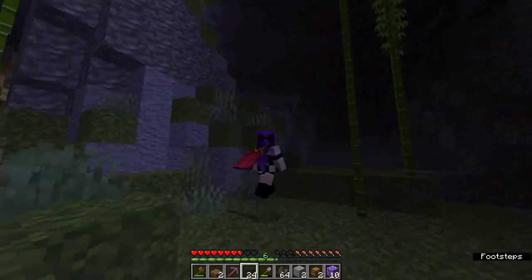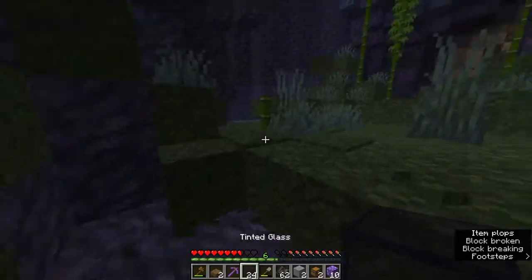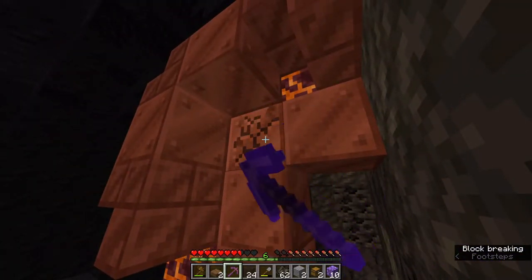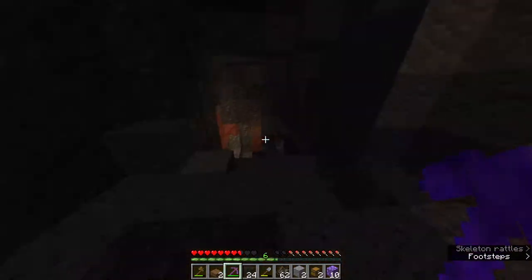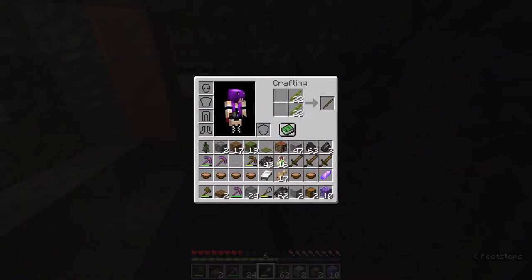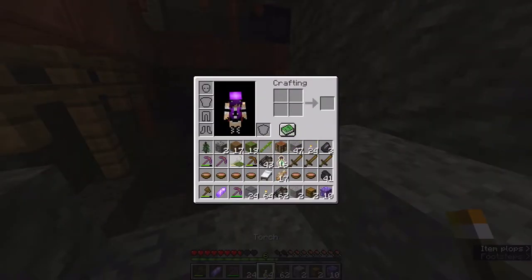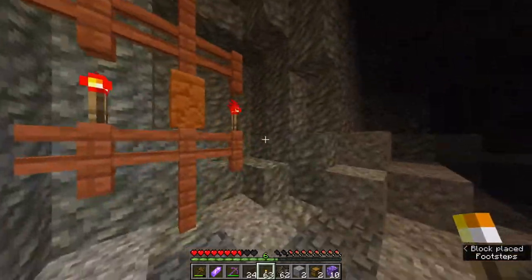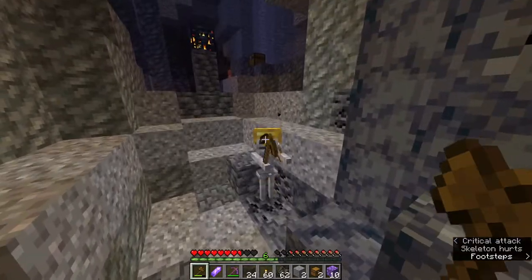There's a bunch of copper over here and more coal as well. I have dynamic lights on because I just like dynamic lights — it's a nice thing. Although I might turn it off, because in a CTM map it actually tends to make things harder. It makes it harder to tell what's actually lit up.